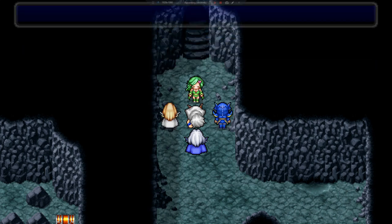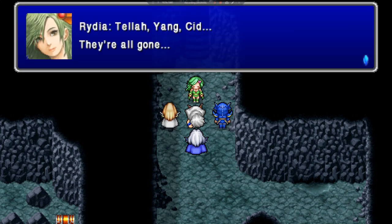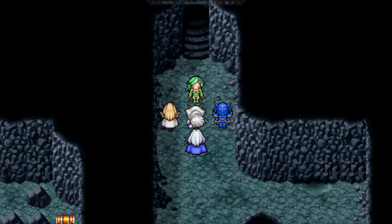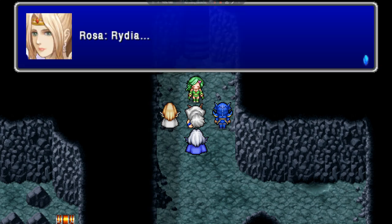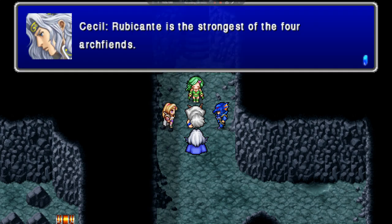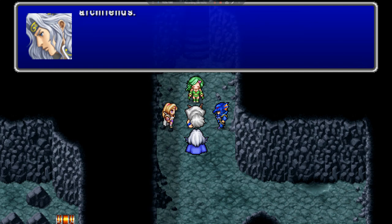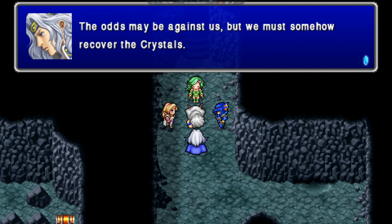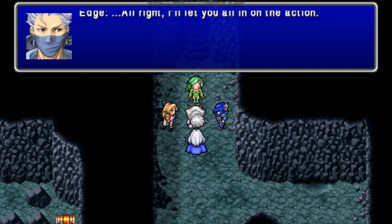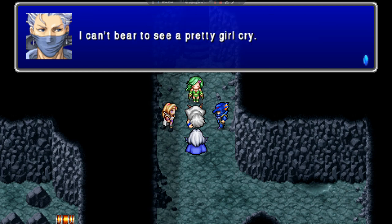Stop it. Tella, Yang, Sid — they're all gone. I can't watch anyone else die. Rydia. We've lost nothing but old people and the two children. Rubicante is the strongest of the four archfiends. The odds may be against us, but we must somehow recover the crystals. All right, I'll let you all in on the action — I can't bear to see a pretty girl cry.